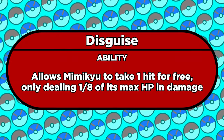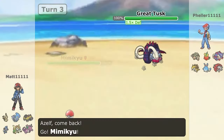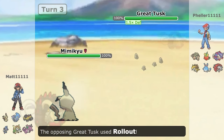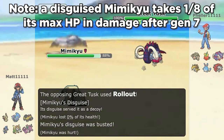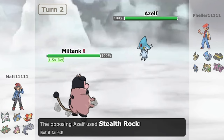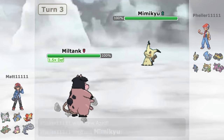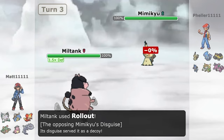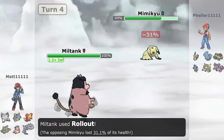What makes this glitch work is the ability Disguise. When Mimikyu enters the battle, it'll be disguised. In this form, it won't take damage from the first attack that hits it. But then the disguise is busted, and from this point forward it acts like any normal Pokemon. We can use the disguise to confuse the Rollout multiplier. Each time Rollout hits, the multiplier is doubled. But when a move hits a disguise, it's blocked from calling the damage formula, so the Rollout multiplier won't go up either.